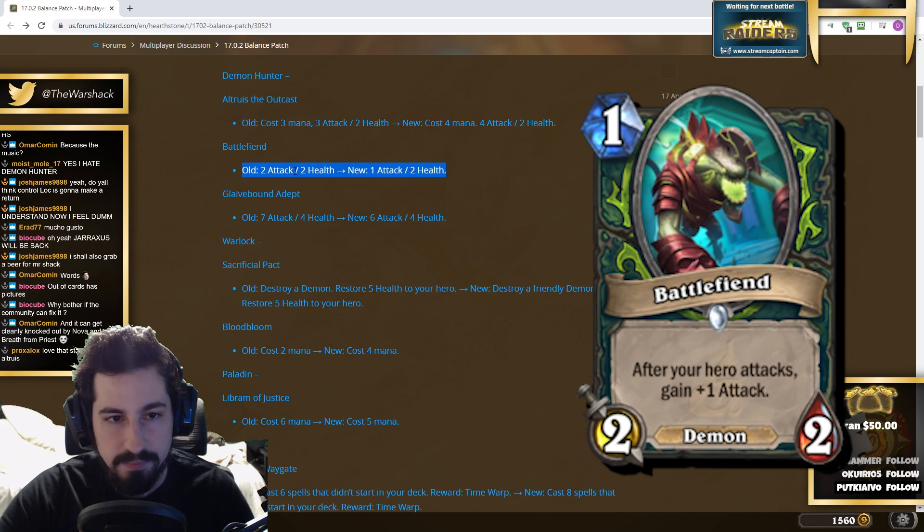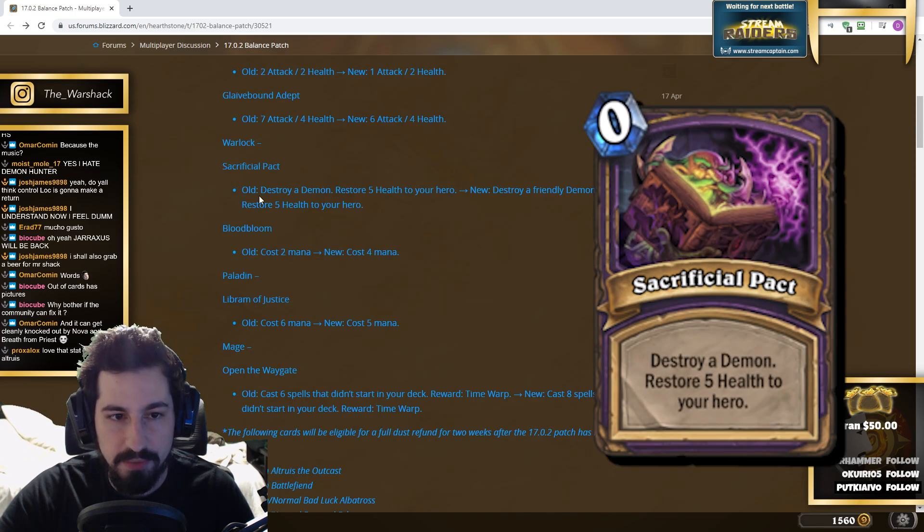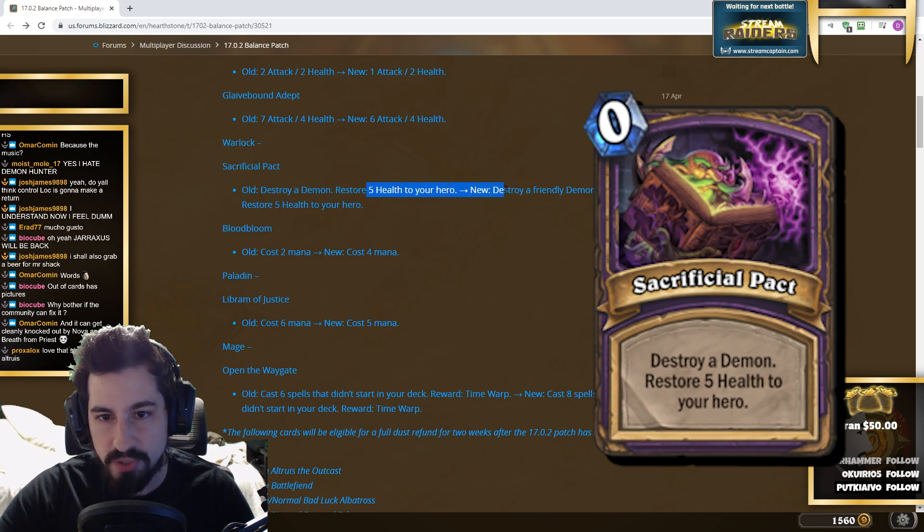Battle Fiend — this is a perfect nerf, exactly what I said it should have been since day one. Gravebound Adept went from seven attack to six attack with the same ability and the same mana cost. The card is still good.